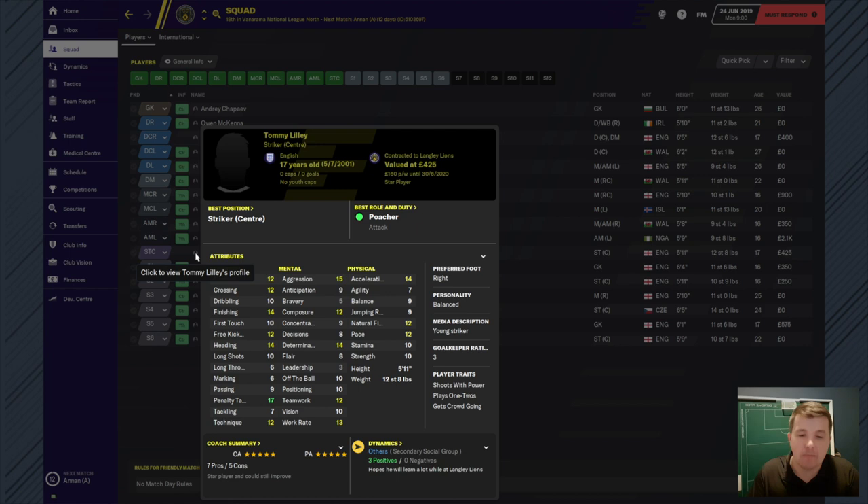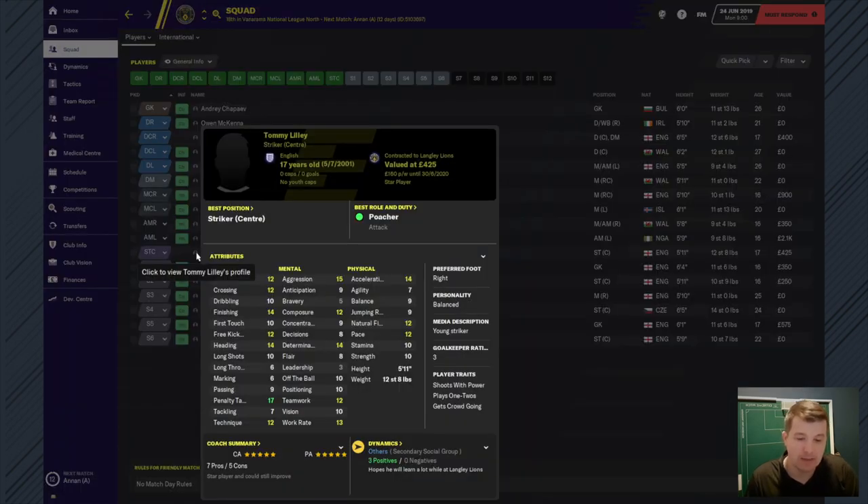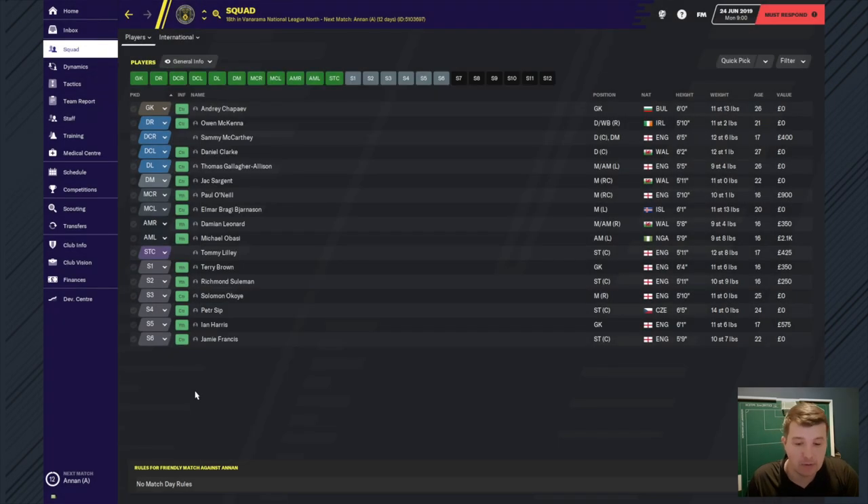Then Tommy Lilly - he's a bit over-exaggerated, but these are the only two players I've put into the club. Tommy Lilly has finishing 14, which I'd say is like a League 1 player, maybe even pushing into the Championship. Massive potential, so we've got to make sure we keep all the clubs off him because they'll probably be coming in for him quite early.